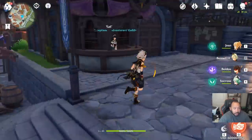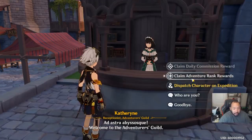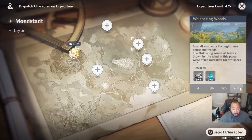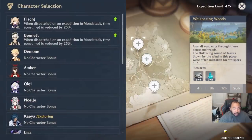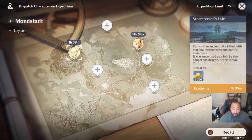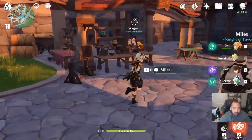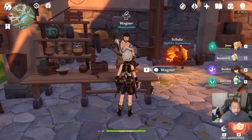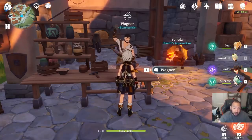Another issue players run into is a lack of resources. If you're not doing your expeditions, I recommend you start doing them as soon as possible, because this will be your overall passive flow. A lot of people aren't using Fischl or Bennett for expeditions, but if you use either Fischl or Bennett in Mondstadt you get returns in 15 hours instead of 20. This is a nice steady flow especially for mora and economy in general. Any characters you're not using for anything, send them on expeditions — it's a nice source for mora and extra materials.